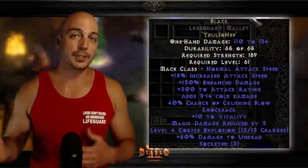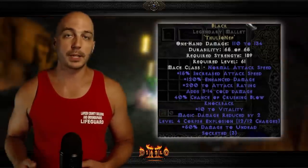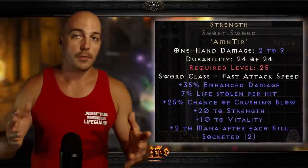While the Black runeword gets all the hype — it does have 40% crushing blow instead of 25, and some increased attack speed allowing you to hit more often — don't sleep on the runeword Strength early on, for either your character or a weapon for your mercenary.